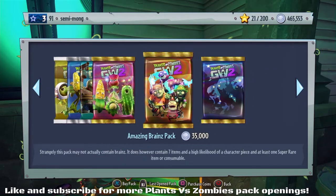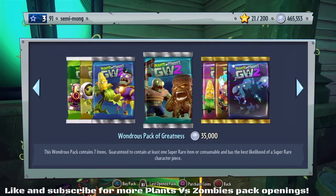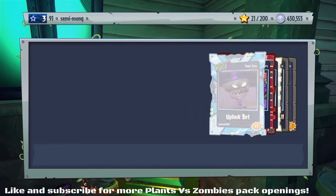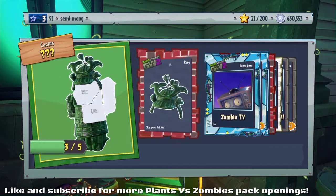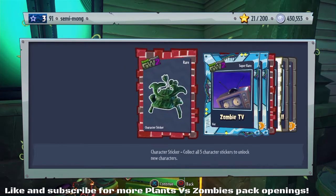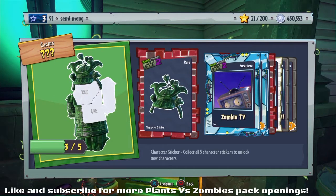We did just go with an Amazing Brains pack, I'm like 90% sure. Zombie TV — interesting. A hat. Is that for any zombie or just for like engineers? I'm going with engineers just because of the big eyes. We've got a new part of a cactus — is that like a jade cactus? A jungle cactus? We'll hopefully complete him by the end of this opening.